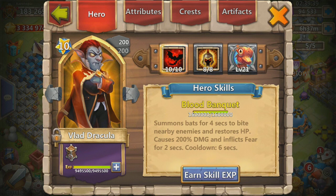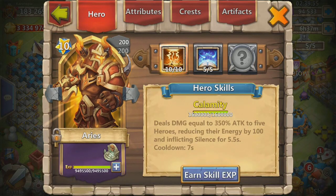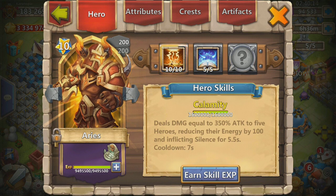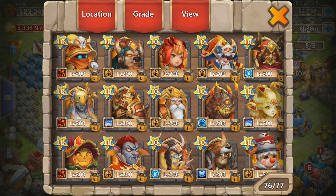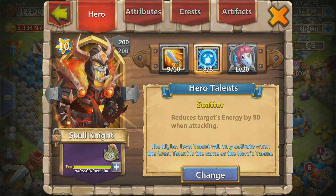I've tried it many times, and Ares — even though his proc causes silence and reduces the enemy's energy by 100 — because of that seven-second cooldown, it's just not enough. So I did have to change my team around. I dropped Vlad and Ares because my team just did not have enough scatter. The only hero I had at that time with a high amount of scatter was Skull Knight, so I brought him in with his 8/8 scatter. I also brought in Michael to up the damage and attack speed when he procs.